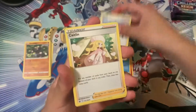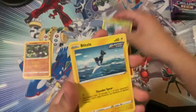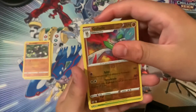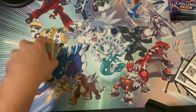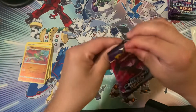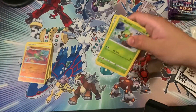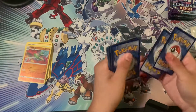Drizzle, Peony, Swirlix, Sneasel, Snover. Reverse Holo Gallade and into a Serena.